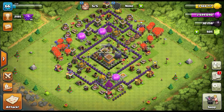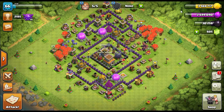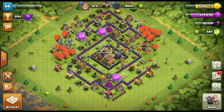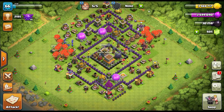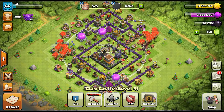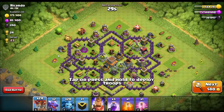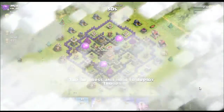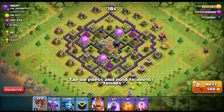Now I want to go out and do a live raid — this is not something I do often, so don't expect a three-star, but I want to show you how good these balloons are. I'll find a good base to attack with the loony army. Let's see — next, next, next — this one looks good. Look at all that — full storages in the middle. It's got 2,000 dark elixir, 300,000 elixir, 140,000 gold. We're gonna take this base.